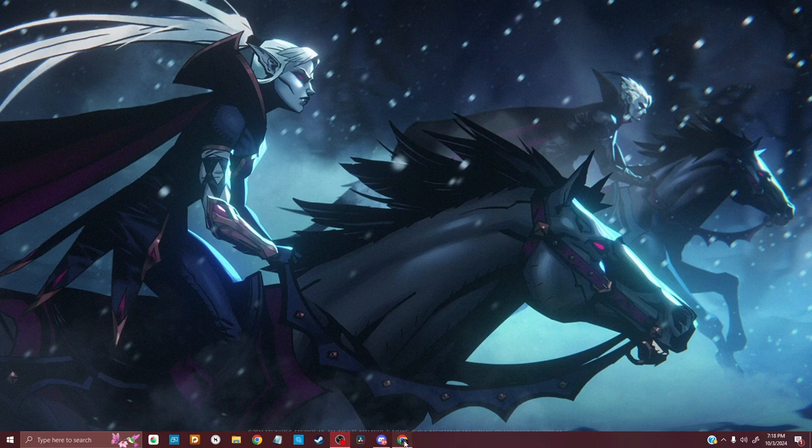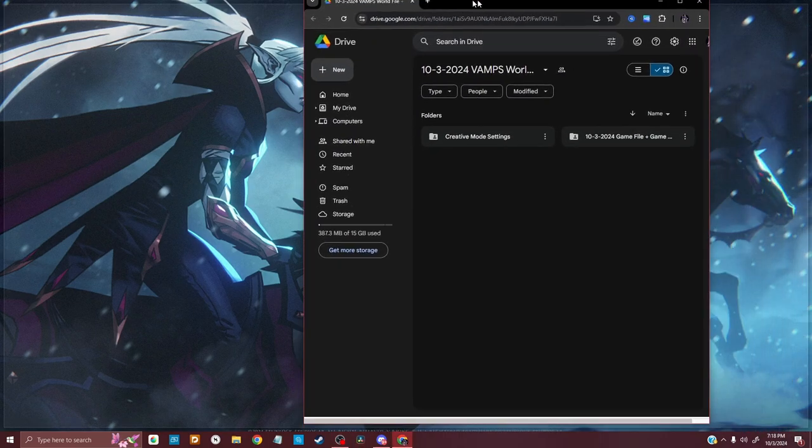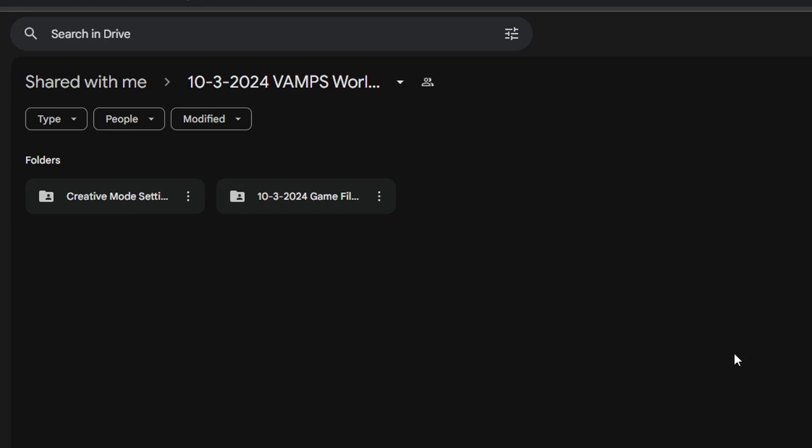So the first step: I'm going to go to where the link is. I provided the link in a folder which you can find in the Vamps Discord — I might also put it in the description of this video just for ease of access.